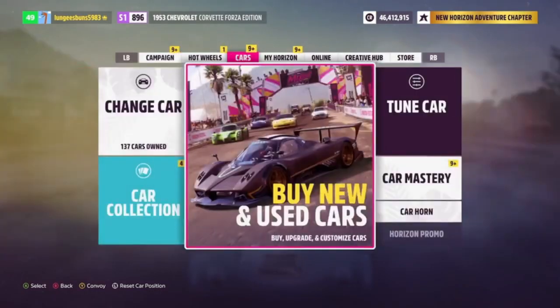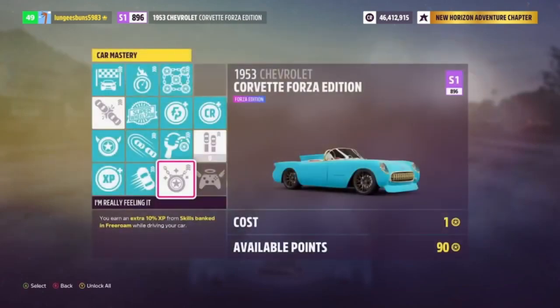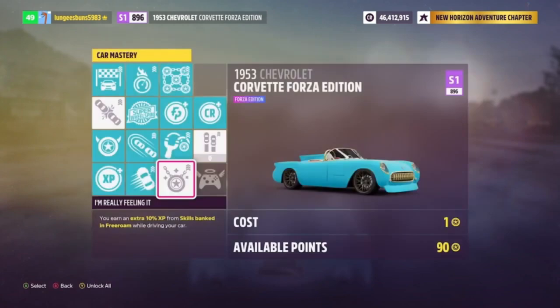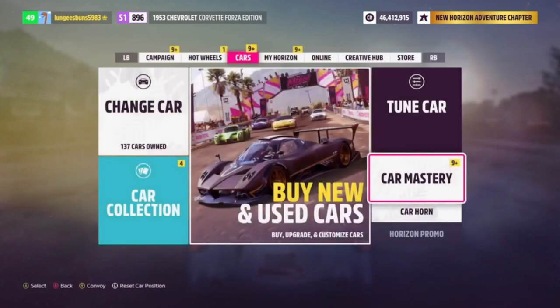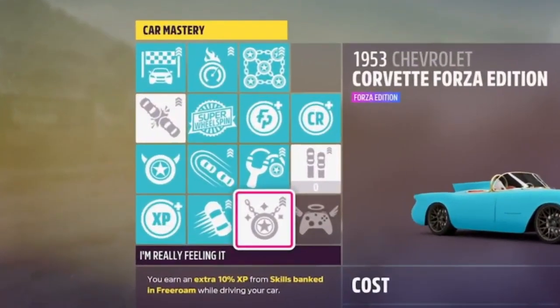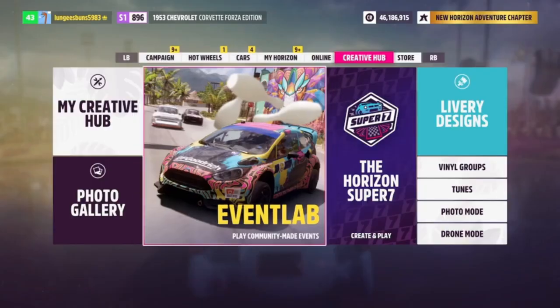When it comes to this method, you're going to want to first get yourself a suitable car for this race. I will have a list in the description below with cars and tunes that you can use. I ended up using the Chevy Corvette Forza Edition, and you're going to want to make sure you have a good tune on that car. Apart from this, you should also make sure you upgrade everything in the skill mastery tree so that you can guarantee you earn the most amount of skill points while doing this race.